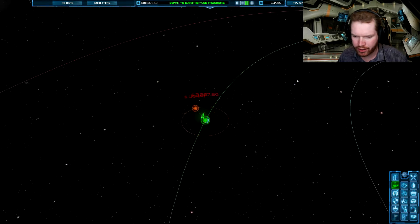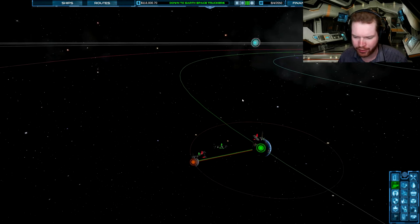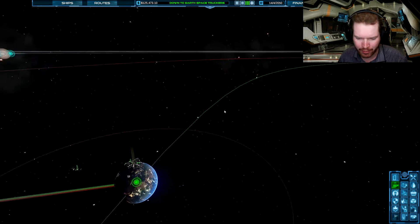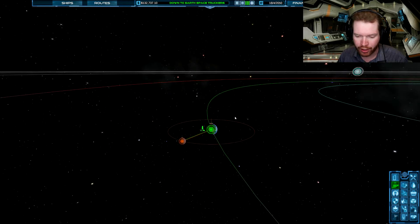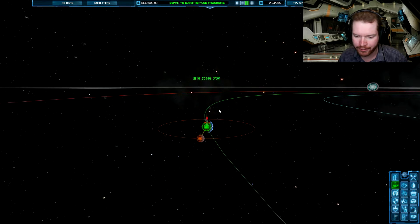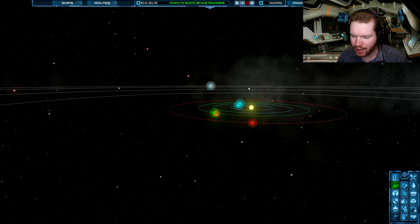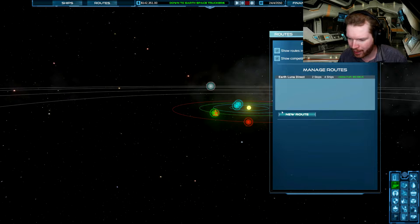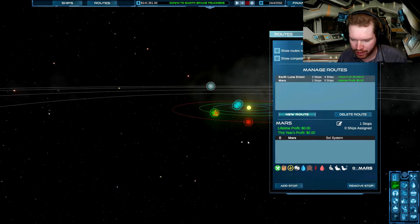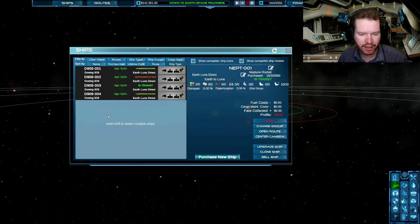You get some negative income from time to time. I think that's either when they're flying empty and we pay for the fuel — at least that's how I understand it — we're paying for fuel whenever they land, and if the fuel cost is higher than the value of the cargo we're selling, well then we're at a loss. I think we are about ready to begin our first expansion to Mars. So let's set up a new route and add Mars and Earth as stops — so we have a trade route to Mars.